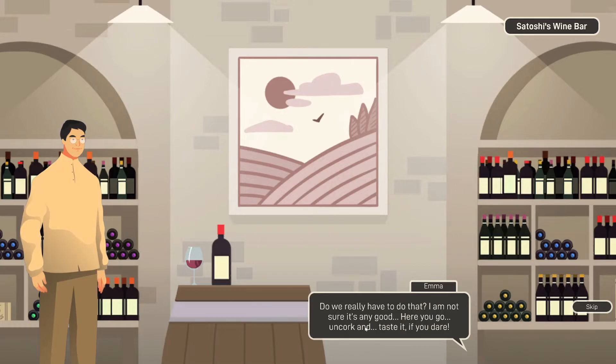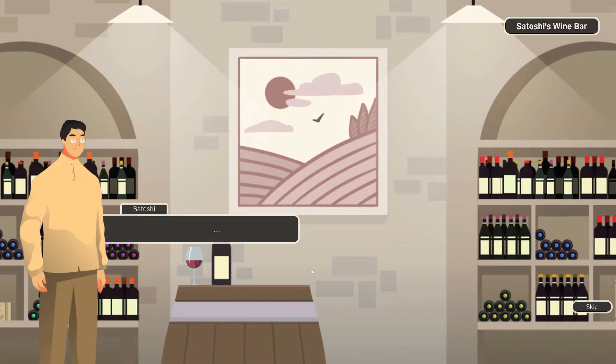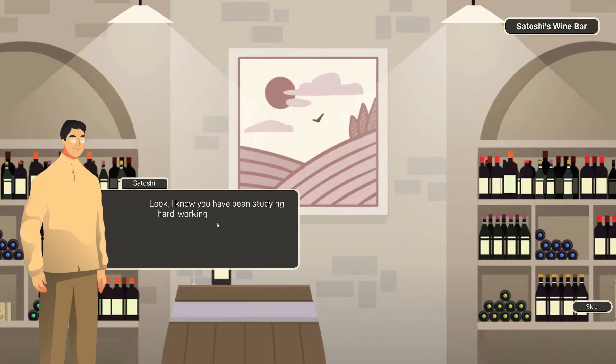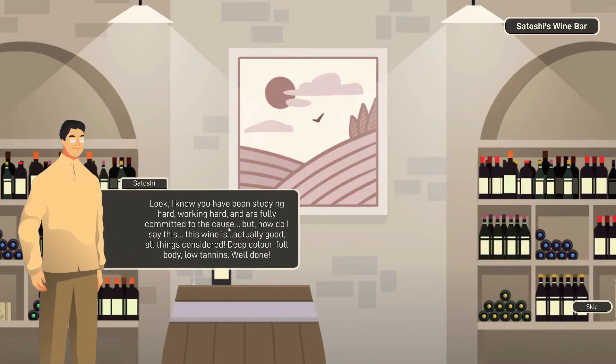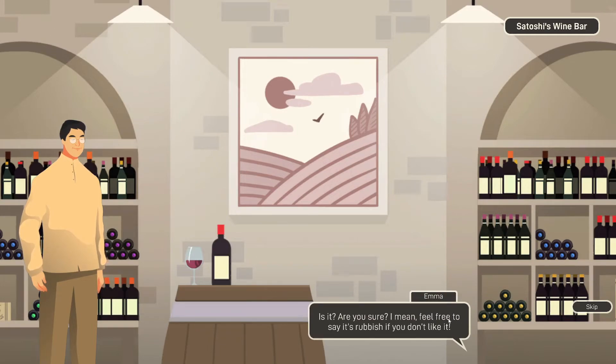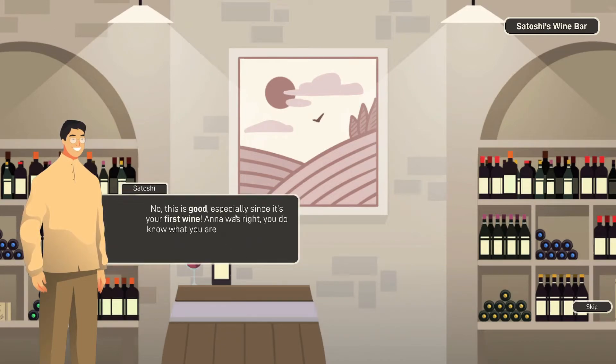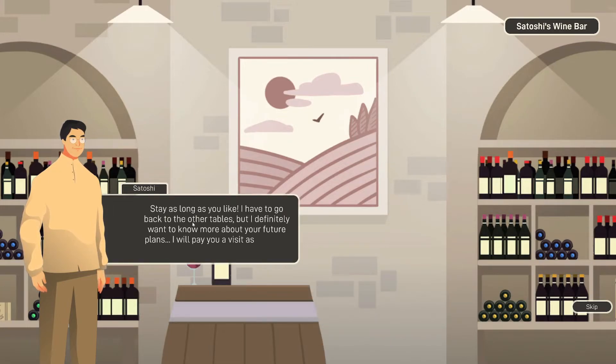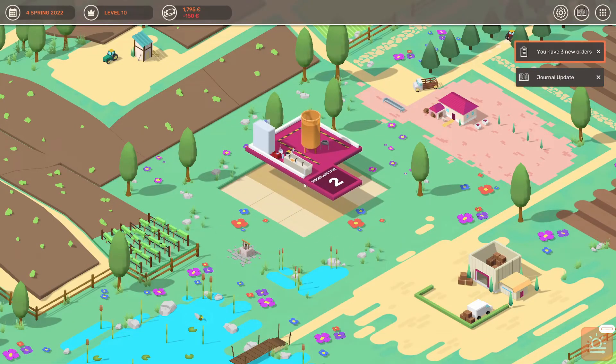So let's talk about your first wine. Do we have to? I'm not sure it's any good. Here you go — uncork and taste if you dare. Your silence is killing me. It is dreadful — Janna will be furious. I must have pressed too much. But look — this wine is actually good! Deep color, full body, low tannins — well done! Are you sure? Feel free to say if you don't like it. No, this is good, especially since it's your first wine. Anna was right — you do know what you're doing!